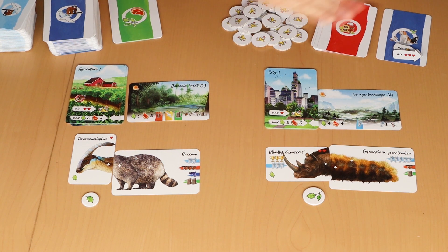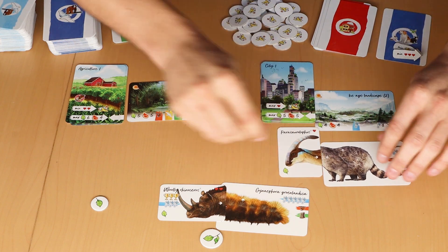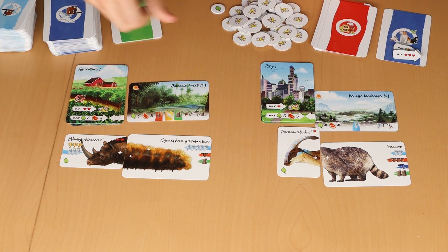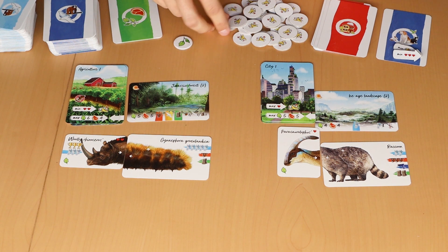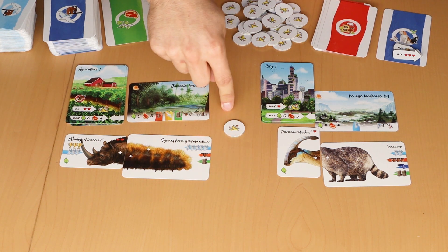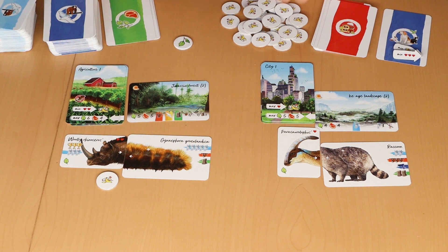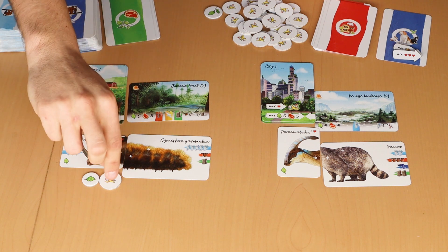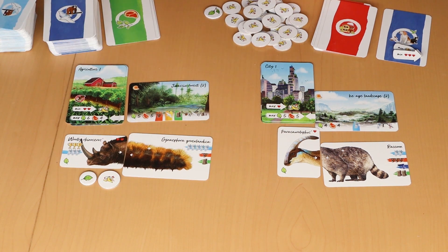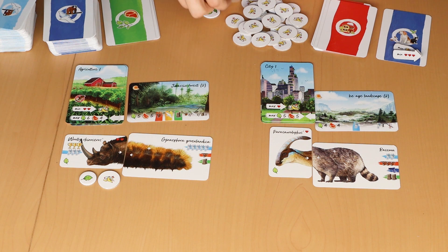What happens when species want to travel? Para raccoon wants to see the Ice Age Landscape, and woolly rhinoceros wants to see the Jurassic Forest. The woolly rhinoceros now fulfills the waste conditions and gets one waste chip. In each copy of Darwin's Choice Before and After there are 33 waste chips. The woolly rhinoceros caterpillar would eat one waste chip and one plant, complementing plant food with waste food.